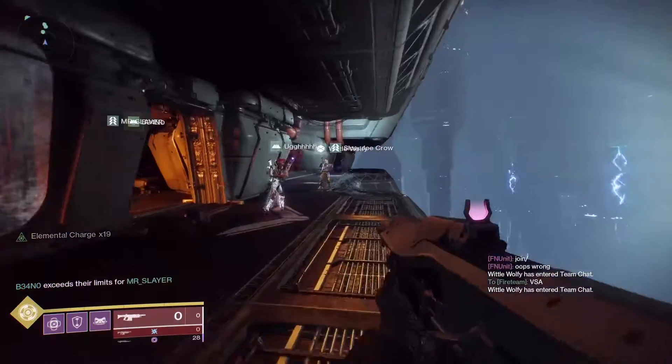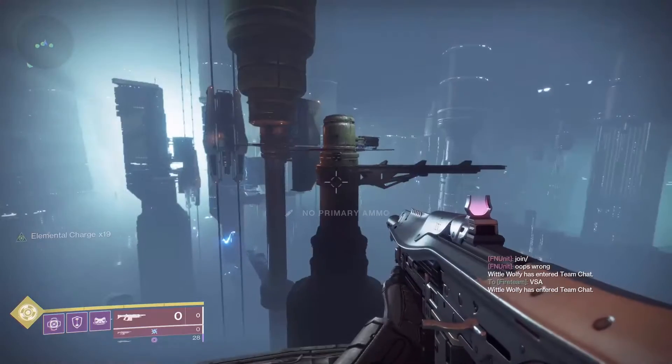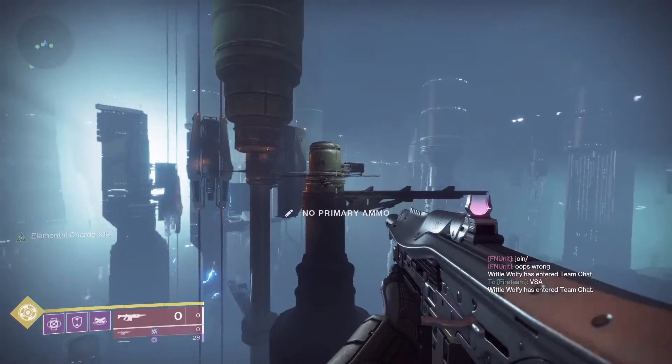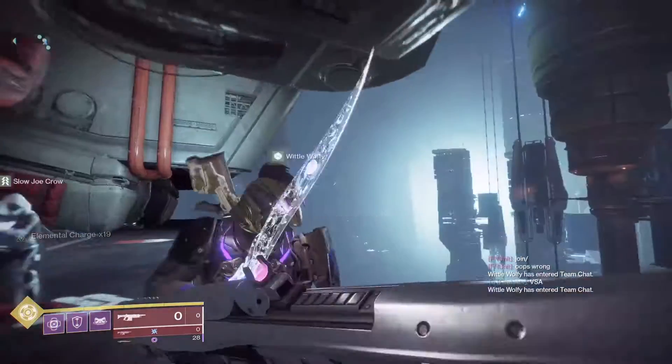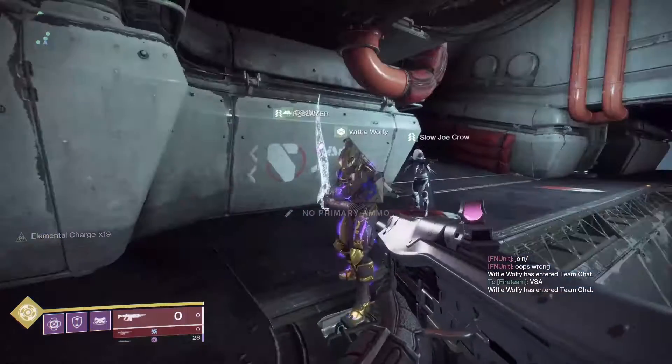All right, hello, DeadSpikes here. Today I'm coming at you with the second encounter of Spire of Stars, if you want to call this an encounter. It's kind of like a jumping puzzle. The thing that we want to do is basically move out the platforms to make it so we can make it to the end.